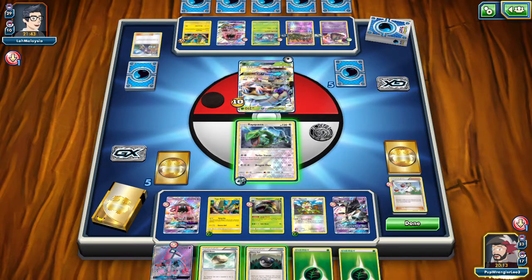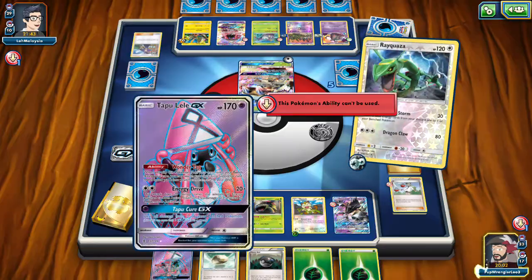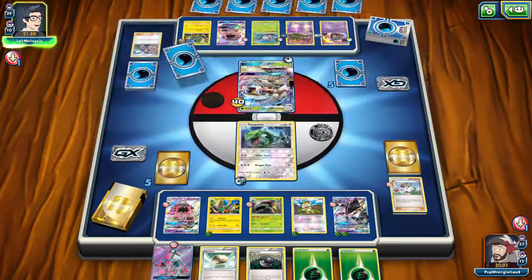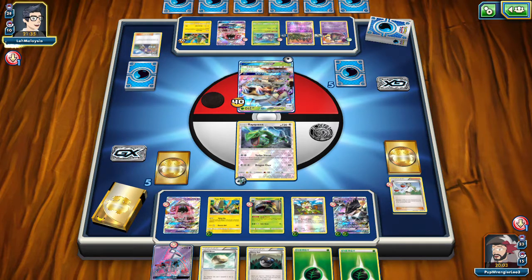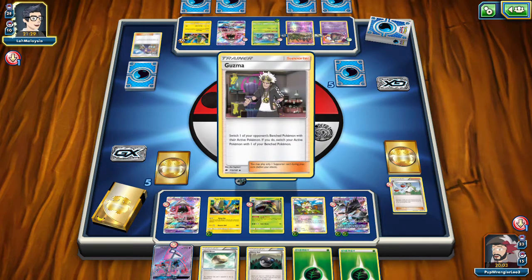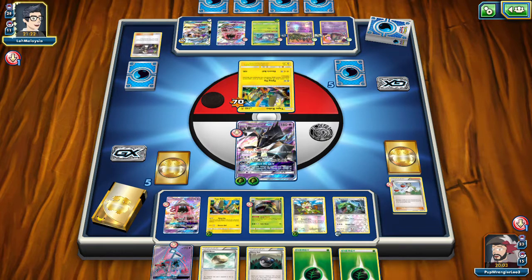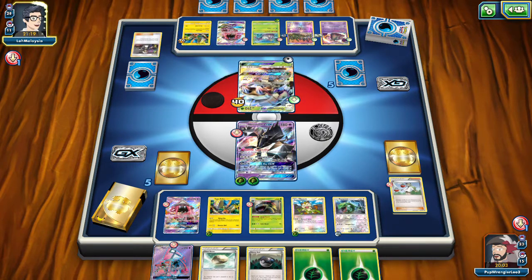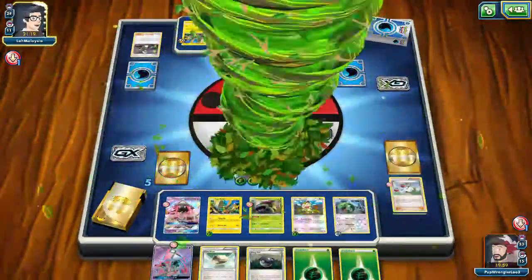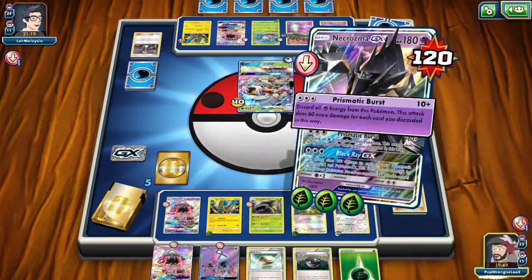Opponent uses Ace Roller, which is really the anti-spread damage counter — it resets all that built-up damage. They pull out the other Golisopod. I'm going to Rayquaza's Turbo Storm — I'll give them an extra prize card but get two energies onto Necrozma. Then Meowth can take out the Coco. I want to N my opponent down to five first, and I'll keep the Rescue Stretcher to get an Oranguru later. Turbo Storm does 50 more damage and gets those two energies onto Necrozma.